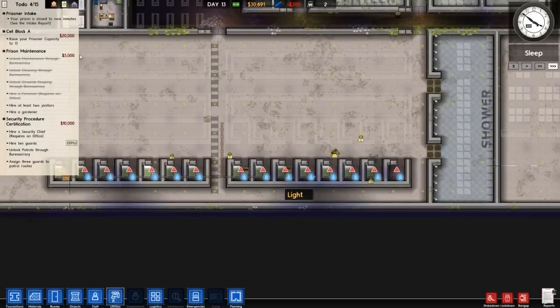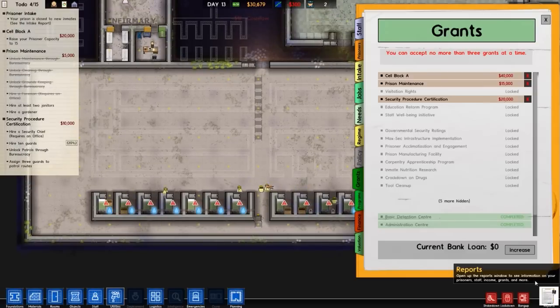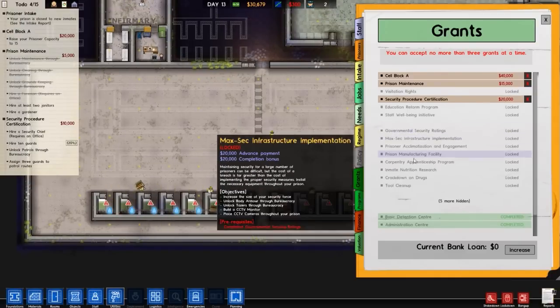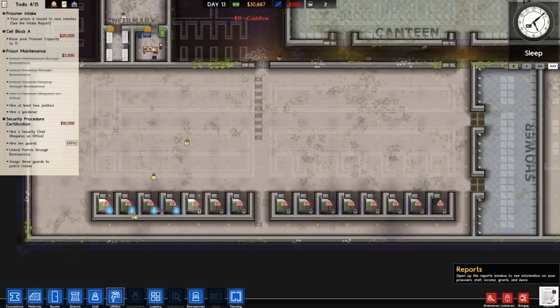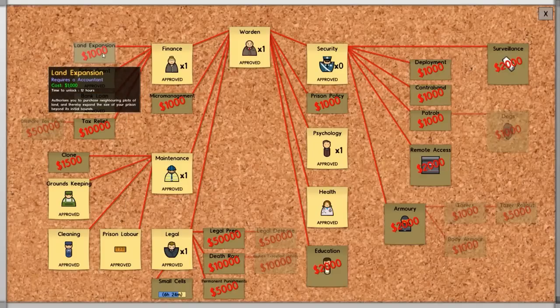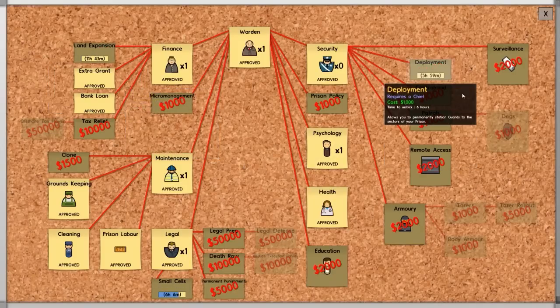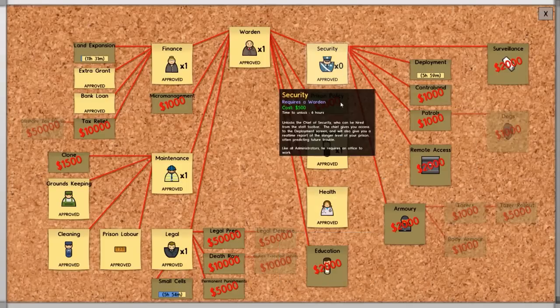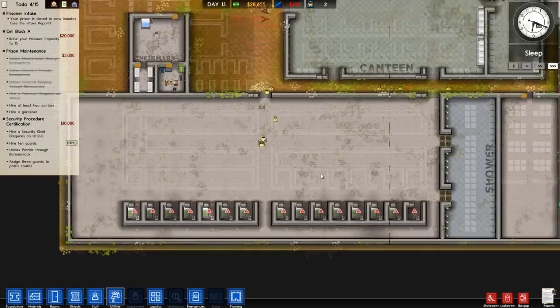As soon as I get this cell block done that'll give me 20 grand, which is a nice amount of cash. Then we could probably get cell block B as well — that should be an easy one. I'm going to research land expansion — only costs a grand, that's fine. We also need to research deployment. We haven't got a security chief yet, so I might as well get them.